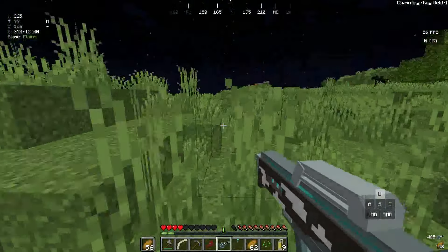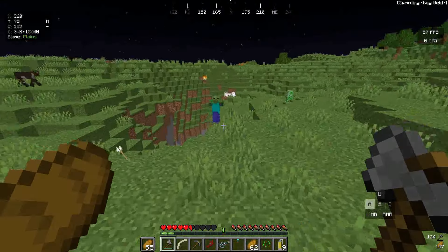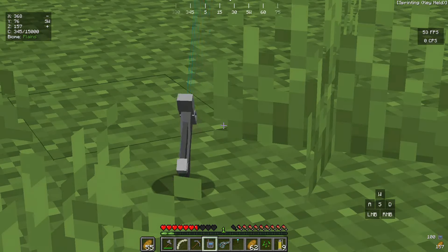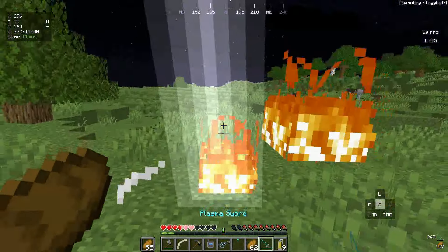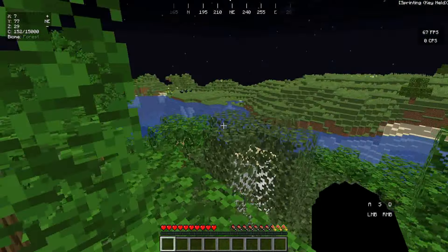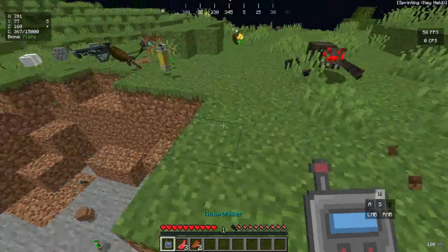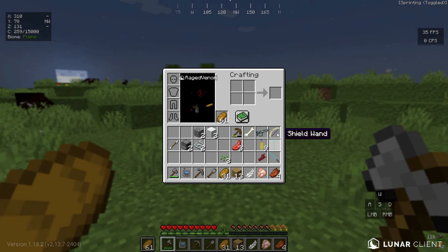There's only one custom weapon left to find. We haven't tried the Weaponizer on a zombie yet. I right-click the zombie and we got a Plasma Sword! Testing it on a creeper — it summoned lightning and turned the creeper into a charged creeper, causing a massive explosion. Now we have all six custom weapons. First goal: completed!